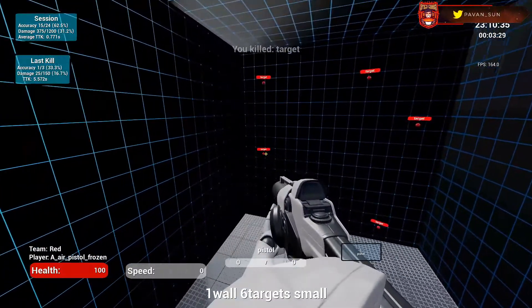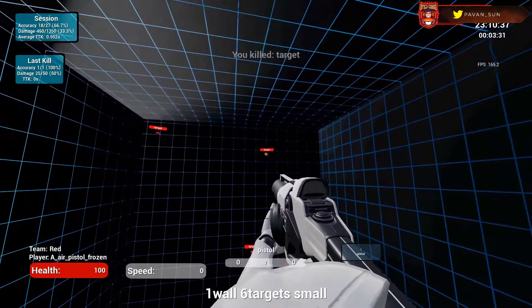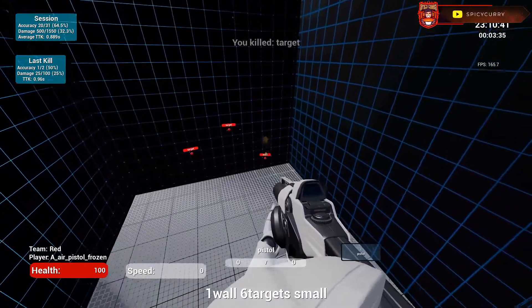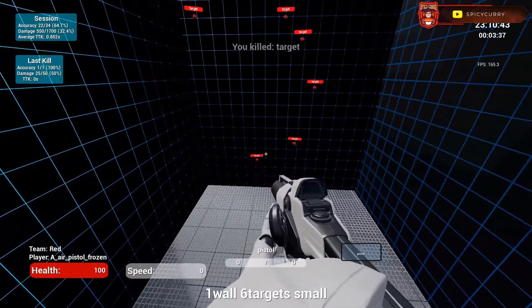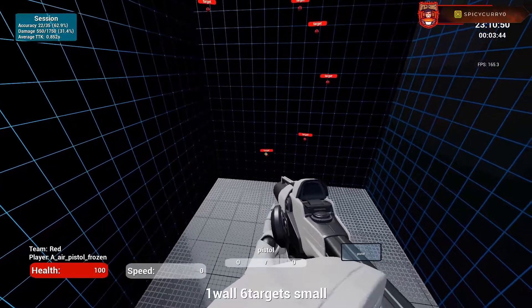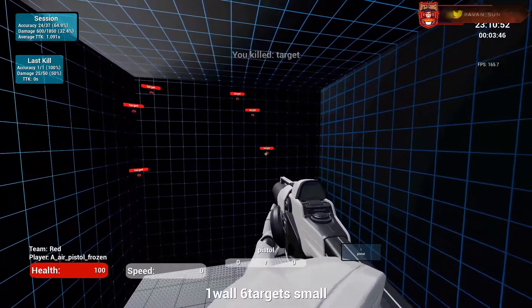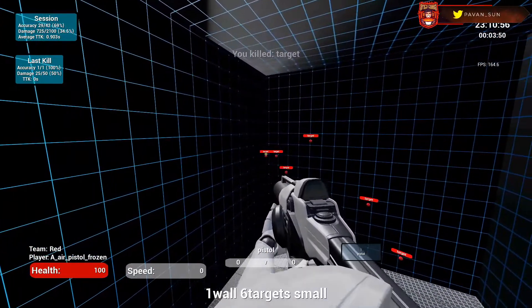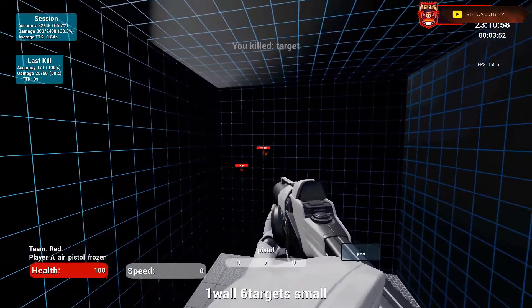The first thing you can do before the game is go into Steam and download the Kovacs aim trainer, which is a very popular app. Try to improve your aim within the various workshops available in Kovacs — that's going to help you with tracking and flick shots, and flick shots will also help you when aiming down sight within a scope.